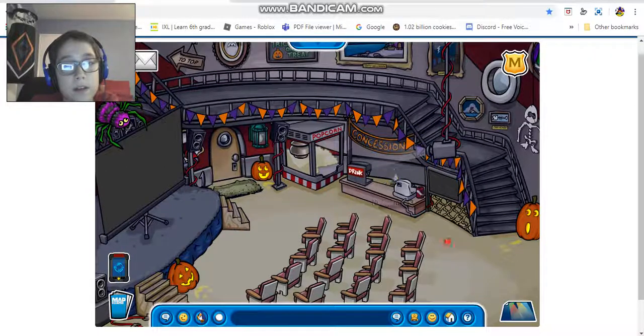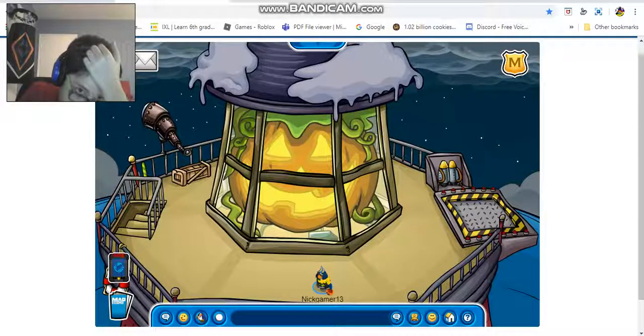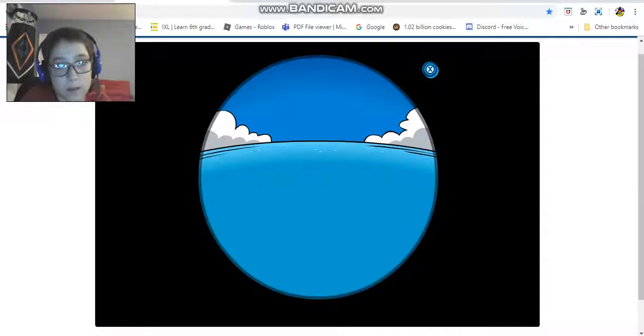This is the whole lighthouse — looks pretty cute and nice. And then the beacon — I'm on the beacon. The beacon basically just has this big pumpkin right here. There's no straws, there's no hay on the floor, it's just a regular floor.